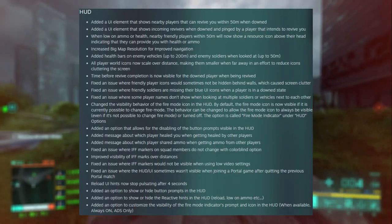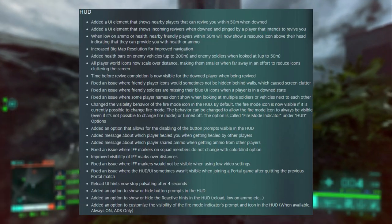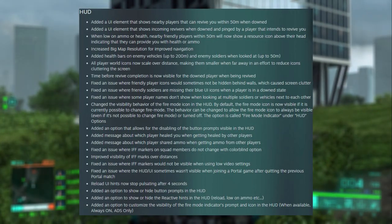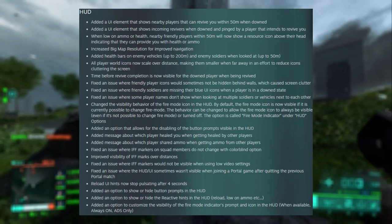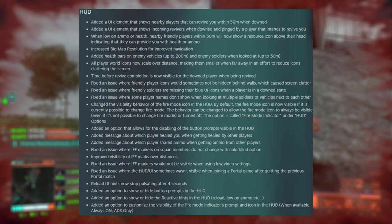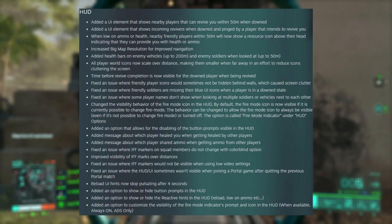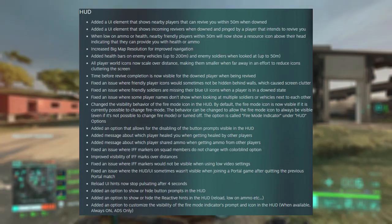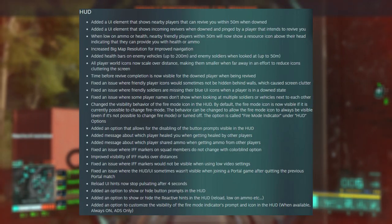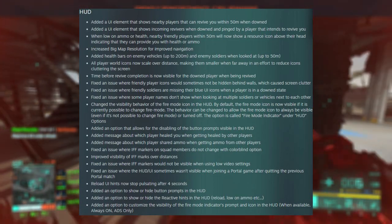On to the HUD section. This one's huge, because Battlefield's HUD was kind of iffy. They've added a UI element that shows when nearby players that can revive you are within 50 meters, which is really Battlefield — and it's kind of weird that that wasn't in the game to begin with. Along with that is when somebody pings that they are an incoming medic. And another thing that caught my attention was a message about which player has healed you or given you ammo.